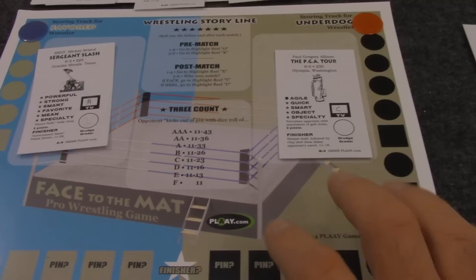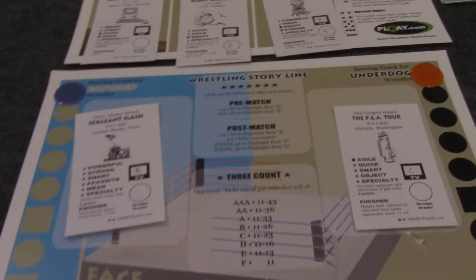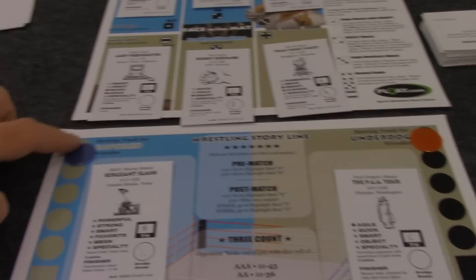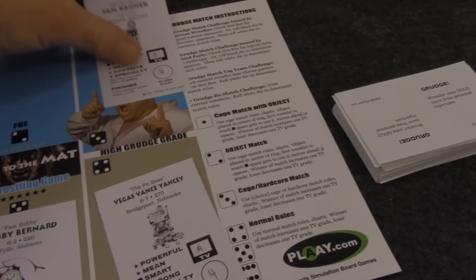and then I'll show you a couple minutes of a match so you can see how the game works, and then I'll come back and tell you what I think after further review. So inside the box there are two game boards — the main board where you'll put the two wrestlers who are having a match, with a scoring track on each side, and two chips so you can keep track of where each individual wrestler is.